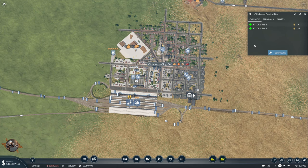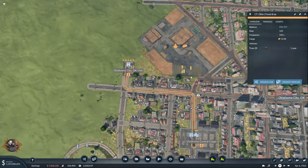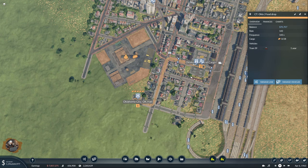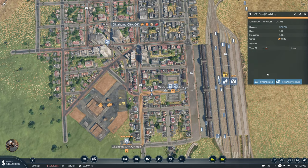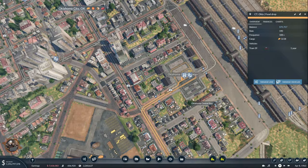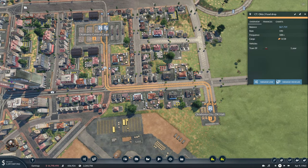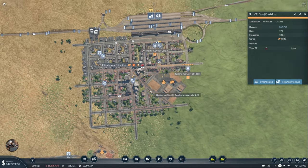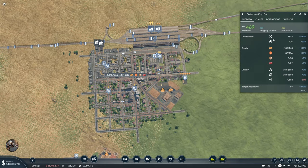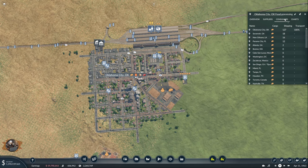Oklahoma is our last city to check. Interesting — consumer count is 143, this one went down for some reason. One of the reasons might be that we didn't give it alternative terminals. 190 capacity should do just fine. Maybe that's why we didn't have enough consuming in Oklahoma — we'll see.